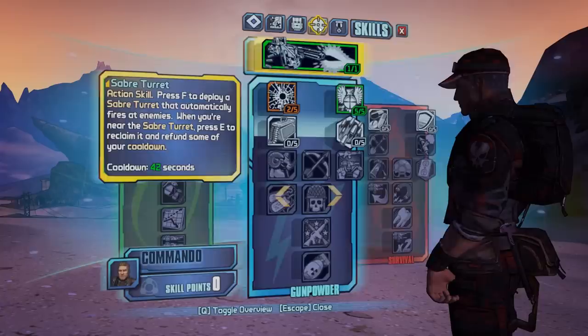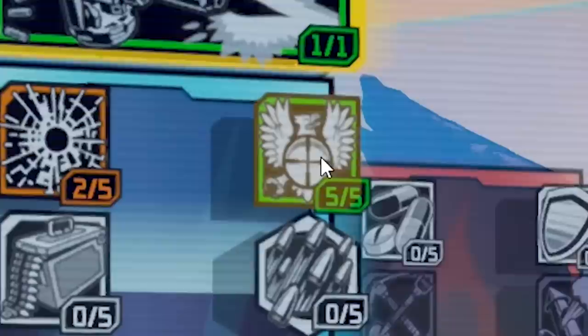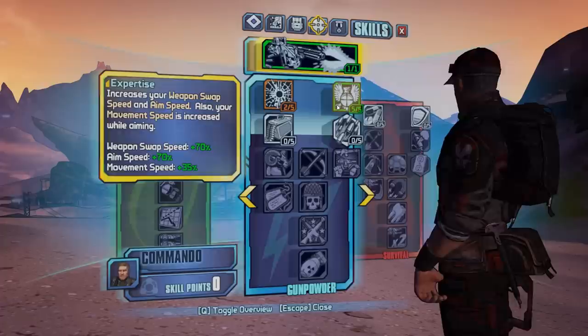First, let's show off some infinite speed. The exploit I'm going to be showing next ladies and gentlemen is a fantastic lovely little cheesy thing involving the commando class character in Borderlands 2. You see he has a special skill tree which involves the expertise skill here which increases your weapon swap speed, aim speed, and also your movement speed is increased while aiming.